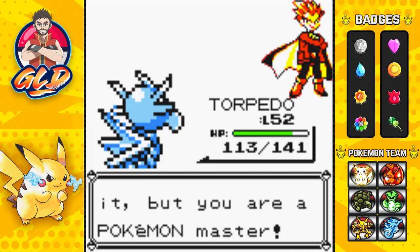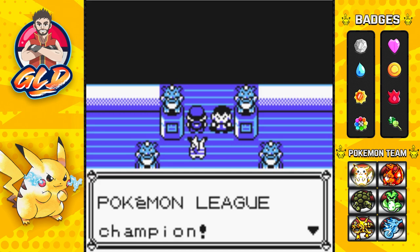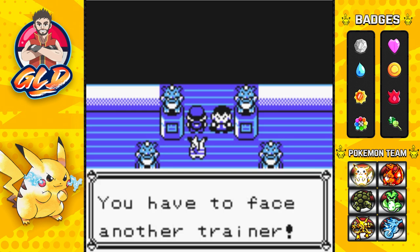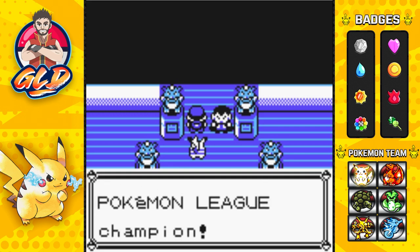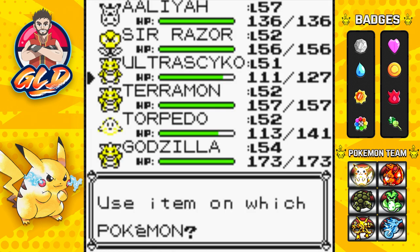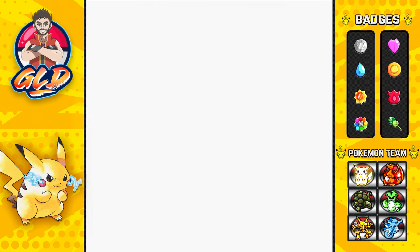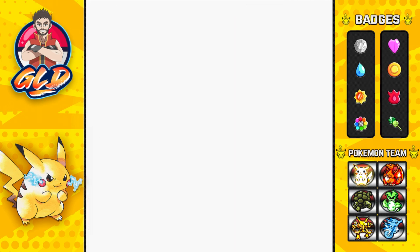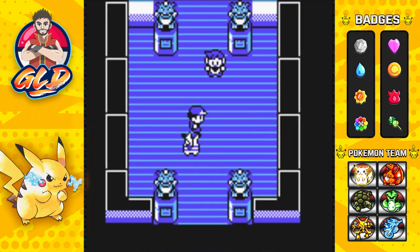Lance says: 'I hate to admit it but you're a Pokemon League Master. I still can't believe my dragons lost to you, Draven. You are now the Pokemon League Champion - or you would have been. But you have one more challenger ahead. You have to face another trainer - his name is Gary. He beat the Elite Four before you. He is the real Pokemon League Champion.' Gary has been a thorn in our side since day one, and today is the day we finally beat him.